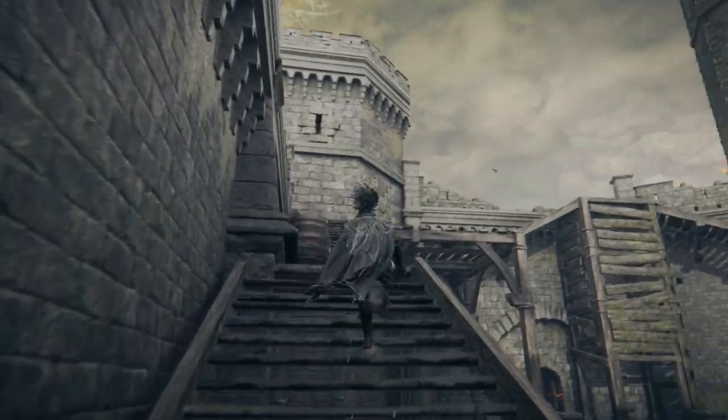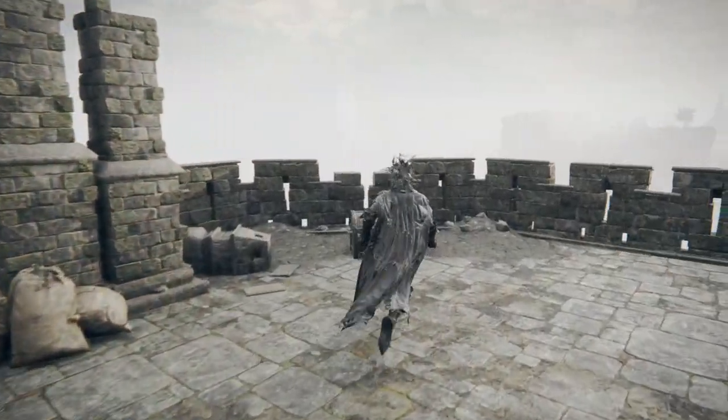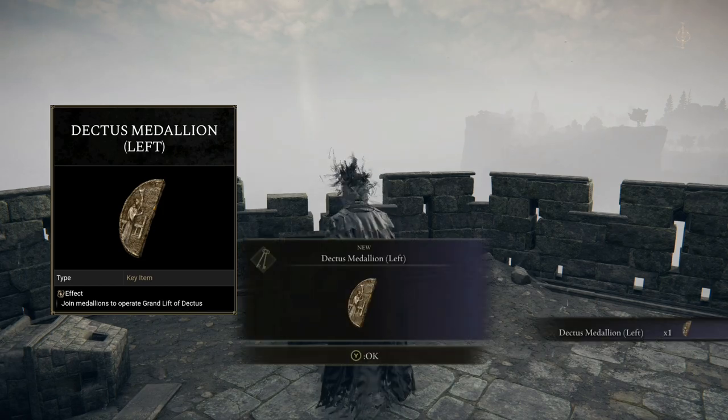Now once you're inside the castle, continue up the ramparts and at the back of the ramparts in this little tower will be a ladder. Go ahead and climb the ladder all the way to the top, and at the top of the ladder will be a chest. Open it up and grab yourself the left half of the Dectus Medallion.